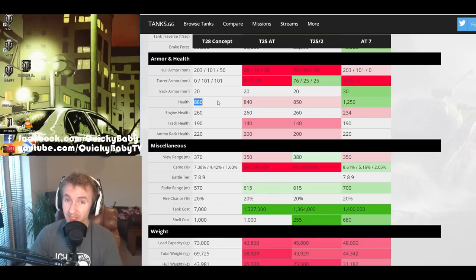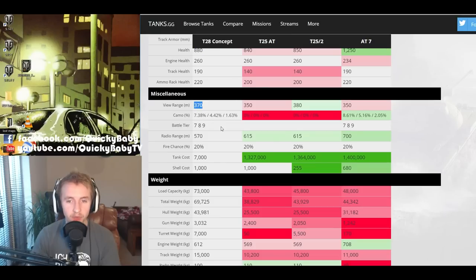880 hit points doesn't go a long way when you're trying to weather artillery fire in your slow lumbering tank. Fortunately, the vehicle does have a view range advantage over the AT7 and the T25 AT. Also note that the T28 HTC sees vehicles up to tier 9, unlike the StuG IV which could only see up to tier 6.